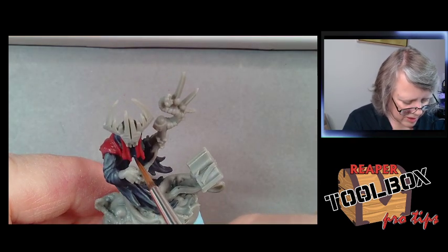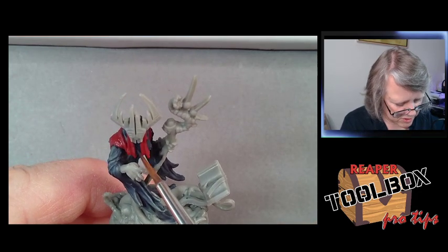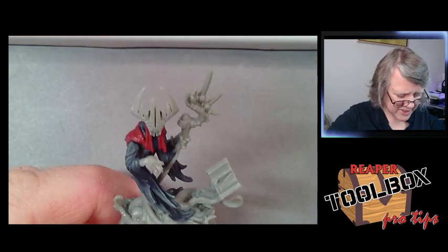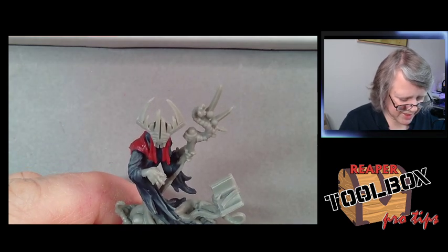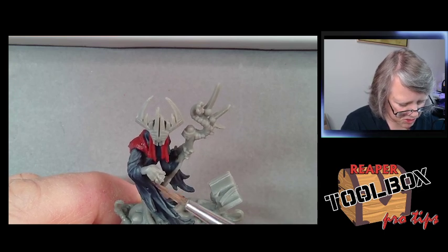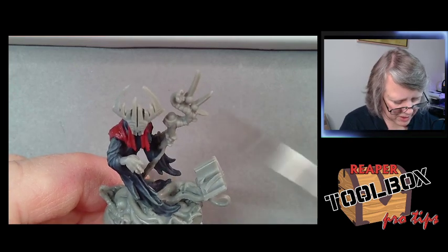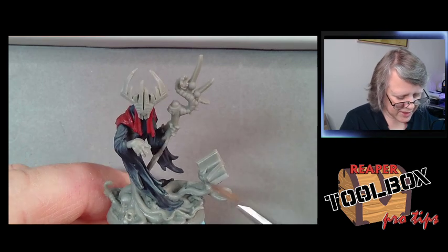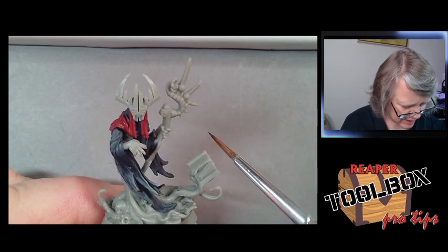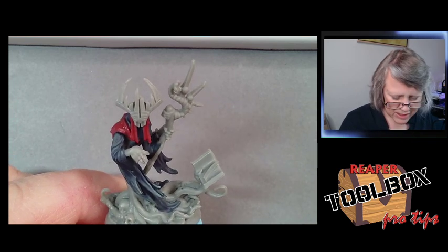I'm going to take my Death Knight Black and really shade the inside of the 'faceless zone,' so to speak. Maybe I'll make his hands bone-colored — sufficiently deathly. Then we can have his little headdress be bone, his hand bony with some green, and his book pages also that bone color. These are bone spikes, I think, so that'll work really well — repeating that color around the model.